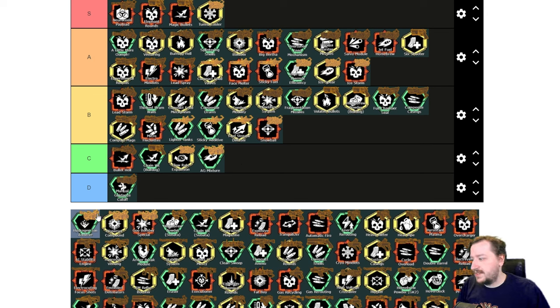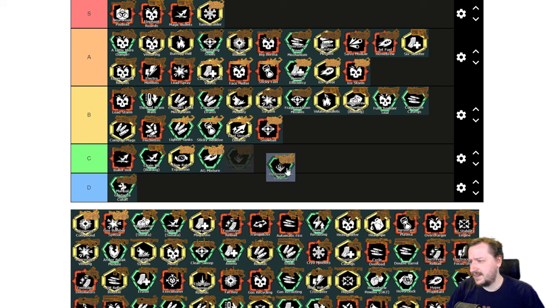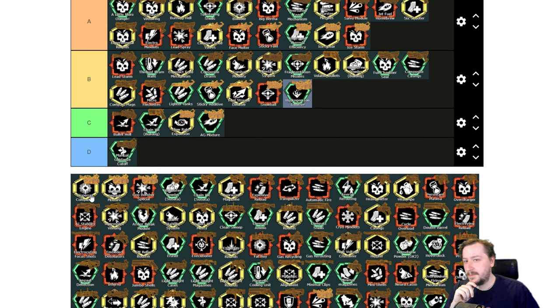Then we've got Hydrogen Ion Additive. This one increases your corrosive damage over time and also increases the slow of the puddles slightly. Pretty good — I like this one. I'd put it into B tier. Then we have Disperser Compound, which lowers your charge shot damage but increases the amount of puddles and fragments you get when you fire a charge shot. This one is really good for the corrosive Sludge Pump — it lets you cover the largest amount of area with any of your overclocks. This is probably one of the best ones for it, and I'd put it up into A tier.